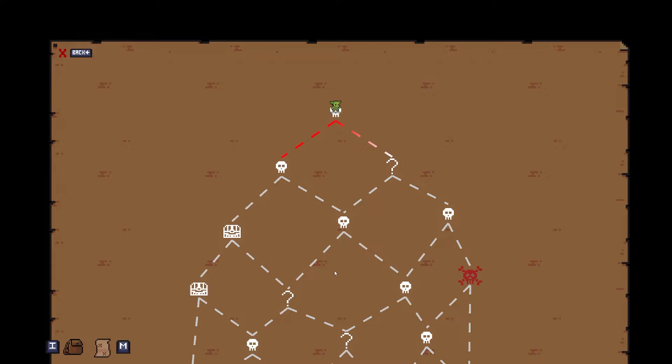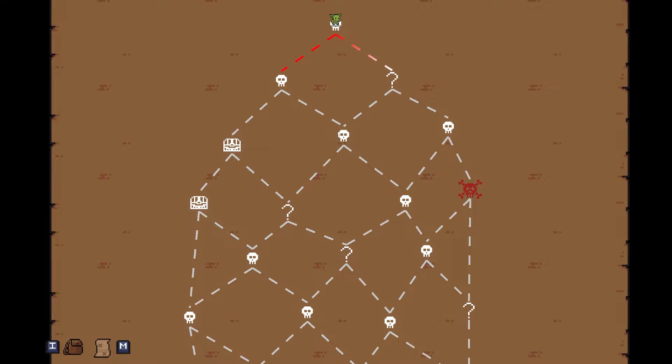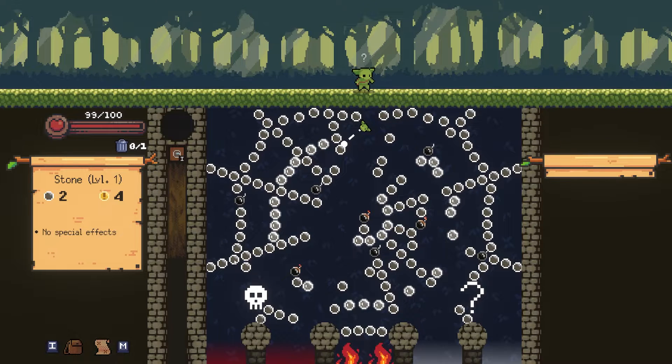Let's look at our map because this is how you navigate through the game — we go down branching paths. We've got the standard room with just a regular fight, the red skull is an elite fight so it's a harder encounter, and then you have mystery rooms which can be a special event, a standard fight, or a treasure room. A treasure room gives you a relic that provides a passive ability, and some of them are very strong. We're going to try and get both treasures.